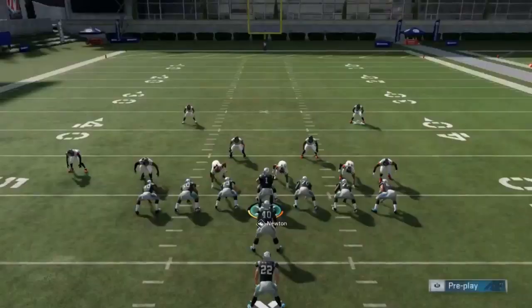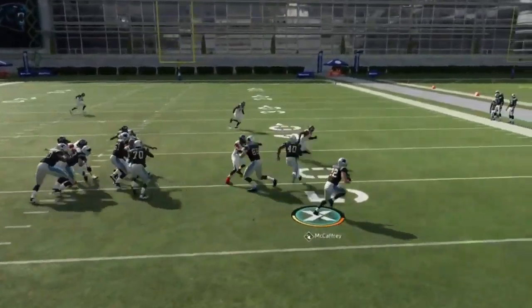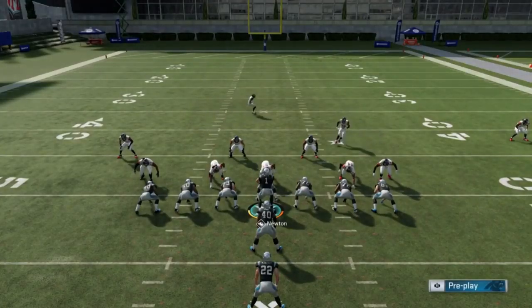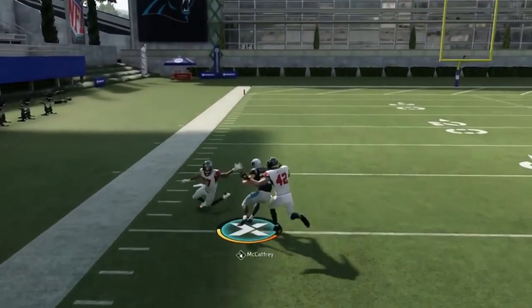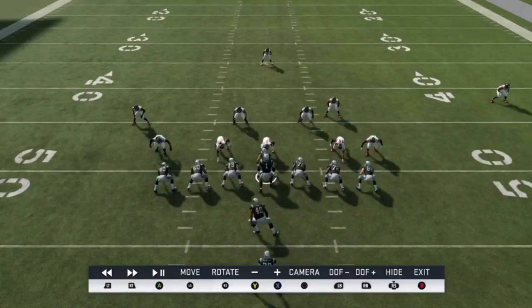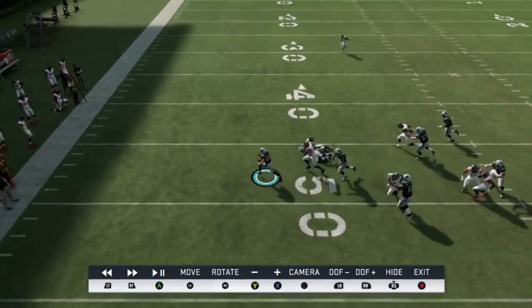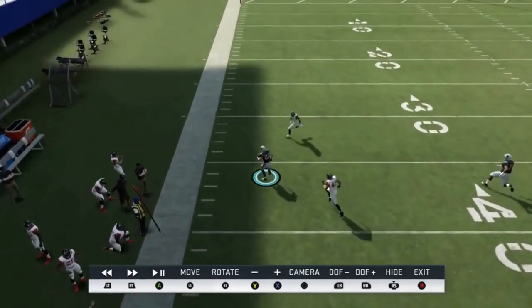Next up, we have the halfback stretch. I find it's best to motion in this receiver because a lot of times it'll bring the cornerback in as well, and that's typically what you want since you're trying to get to the outside. Also find it best, since the cornerback on the other side is already in, to just flip the play and run to that side — he's closer to the line of scrimmage, making it easier to get to the outside. You just have to aim your blockers at that cornerback and linebacker, and you're essentially going to be able to sprint past pretty much every time.